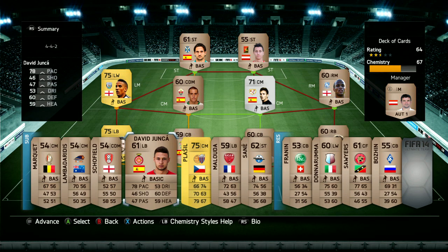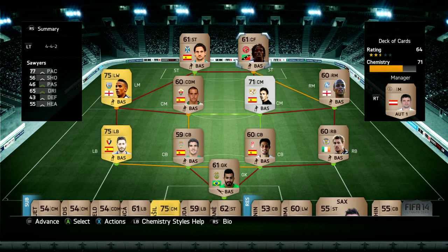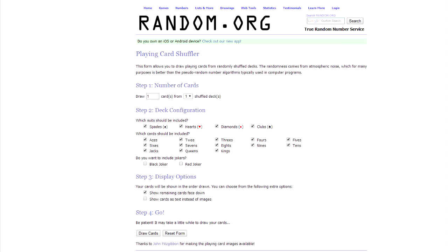But that's not it. If we get a black card — a black suit, so spades and clubs — we get to pick the best player on that page. But if it's a red card — hearts and diamonds — we're going to have to pick the worst player on that page.